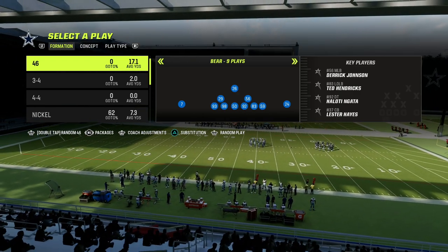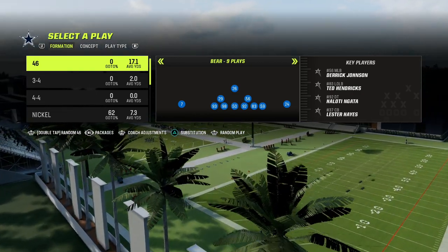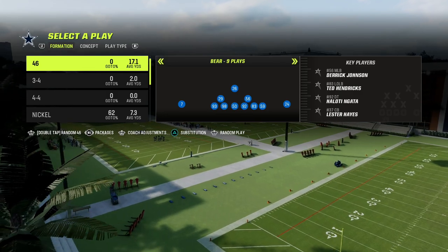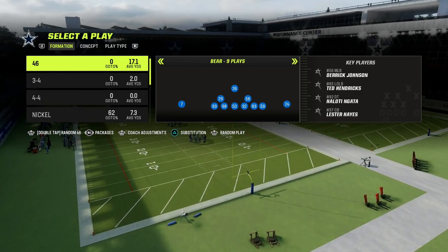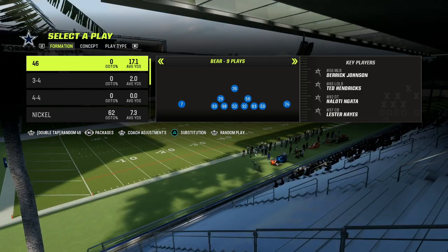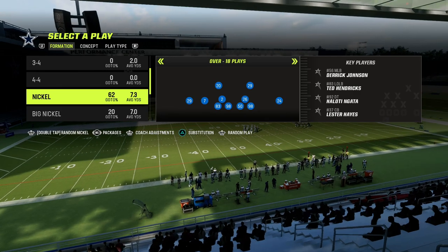If you do it the right way, you could potentially be in a drop eight coverage defense and they're only sending three routes on the field. Now you have a significant mathematical advantage — eight on five — and you're still going to get really good sheds. I'm going to show you a couple of reasons this exists within defenses, and especially some of the best defenses in the game.